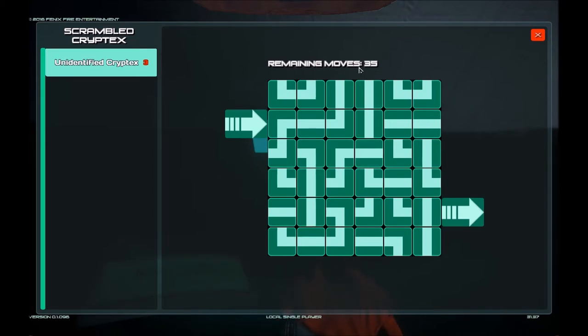You'll have three chances with 35 moves. Essentially what you need to do is probably pretty obvious — figure out how to get a straight line from here to here. What I usually do is start with the end and try to work my way backwards. So I'm going to work through this and we'll see how long it takes — just hang in there and we'll see what this ends up being.